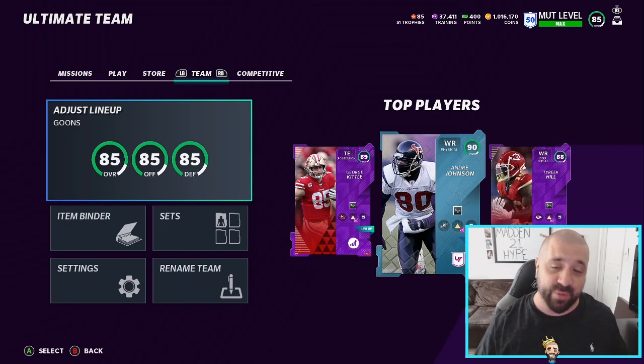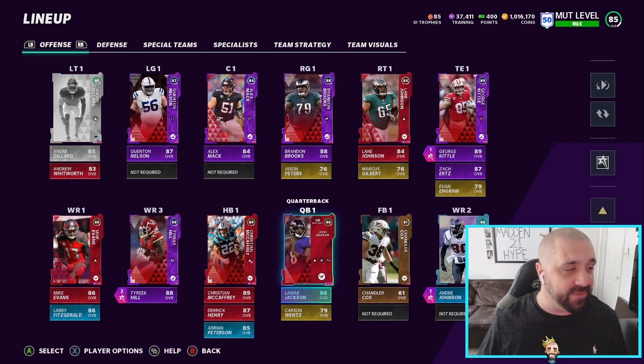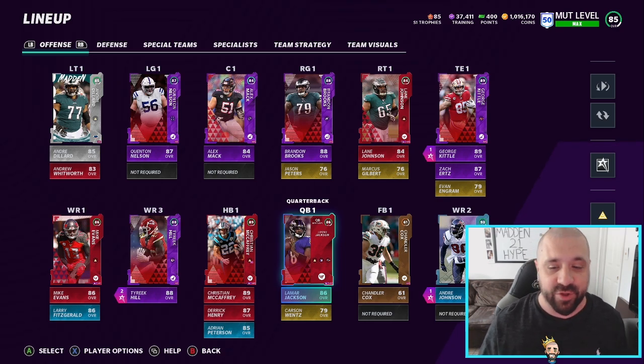Now, we actually got him boosted up to a 90 overall because of Chemistries. Let me pull up my full lineup here so I can show you guys the squad that we're gonna be bringing into this game. Now, if you need help leveling up your Level Master Andre Johnson, if you got any questions about it, I'm gonna link two videos in the description. Also, if you look in the upper right part of your screen, there should be a circle with the letter I. Go ahead and click that. It's gonna link you to how to level up to level number 50 really fast, and then also basically a tutorial on how to level up specifically the Level Master Andre Johnson.